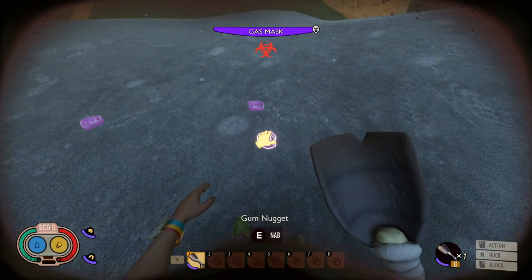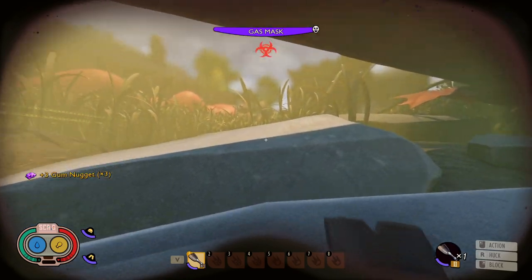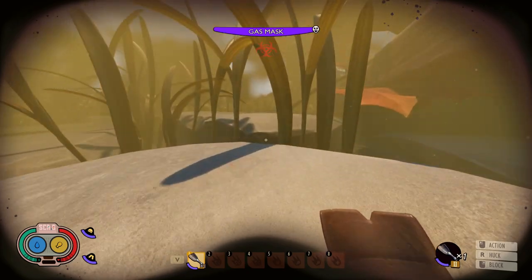They kind of look like the dry glass and the plant fiber, but in this case they're gum nuggets. So now that we've got the gum nuggets, what we want to do is go over to the weed killer container and get up on top of it.